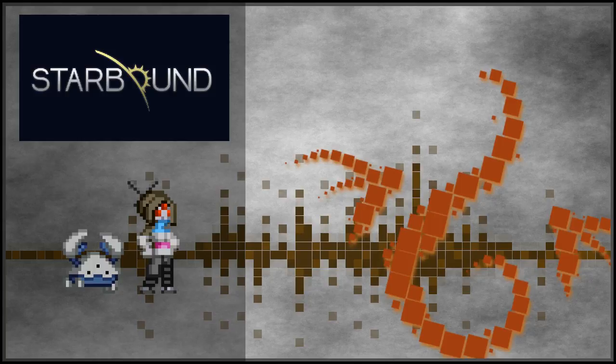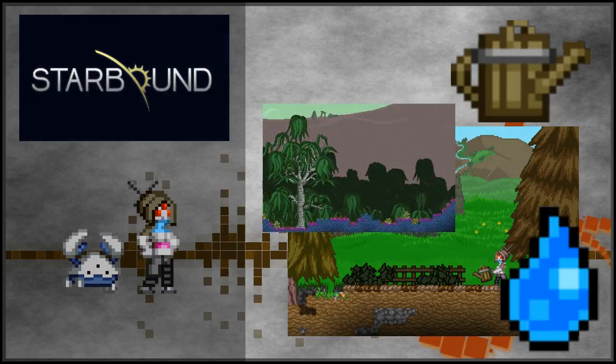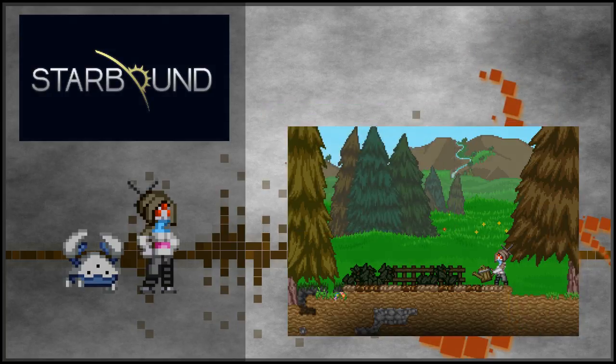Speaking of which, there's more you'll want to keep around if you're terraforming now. With an overhaul to the way plants work, Tilled Soil now needs watering via Watering Can, Rain, or Water, and included are new Grass Seeds for planting your own grass. Goodbye mud, hello luscious green fields.